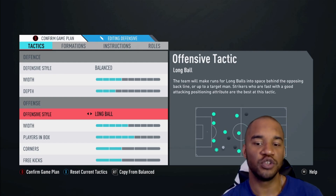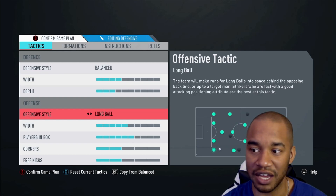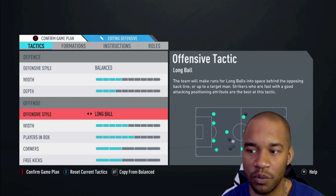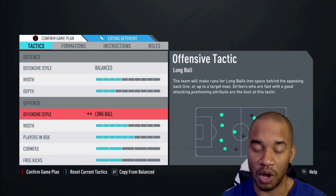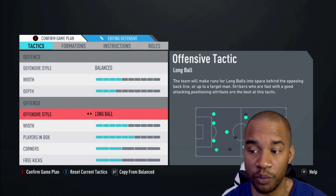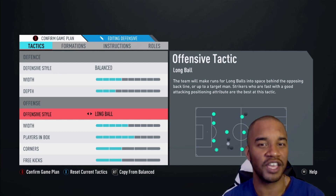The second reason for Long Ball is that Fast Build-Up makes you very susceptible on the counter-attack — there are so many gaps in your team when you lose the ball. With Long Ball, only the players you've told to go forward make those runs in behind. Because you've got your center mids dropping between defenders, you've got that defensive assurance that if you do lose the ball, someone is there to help.